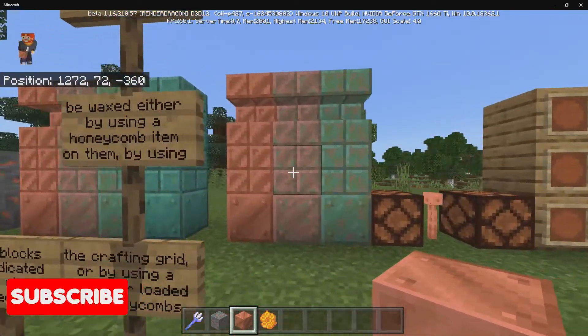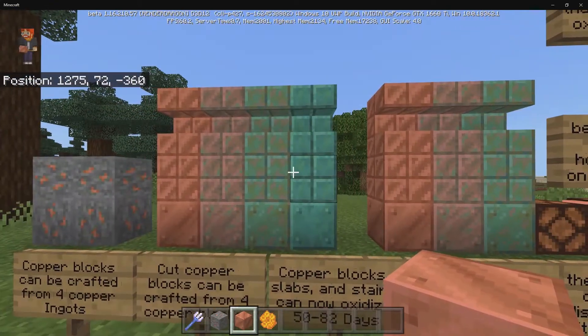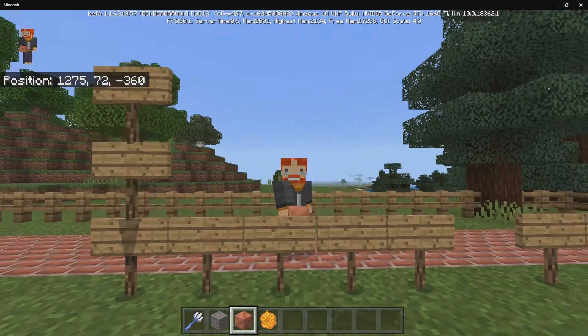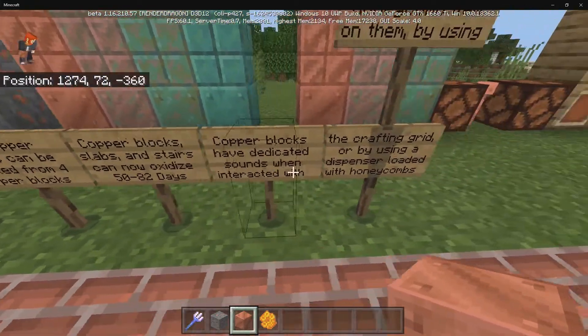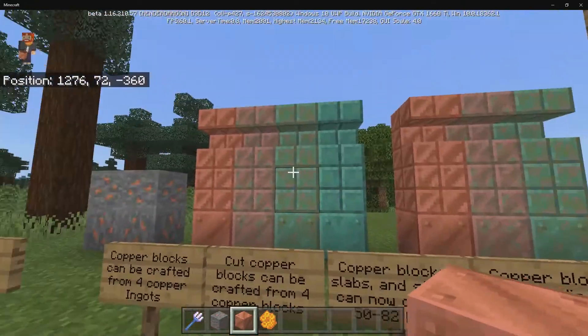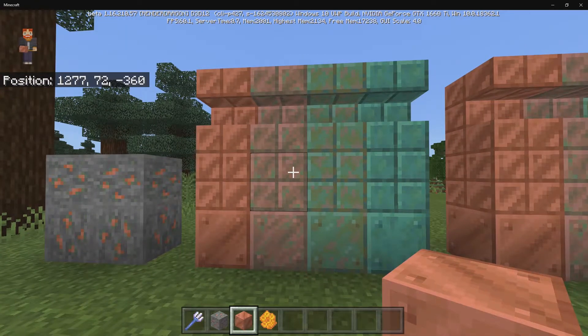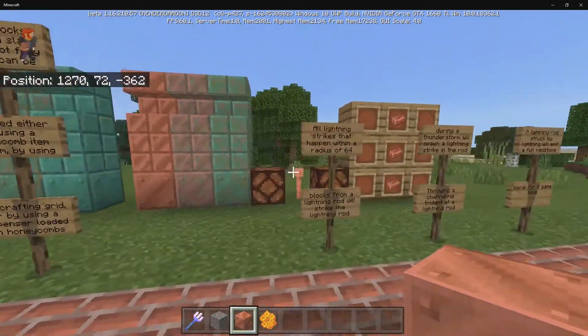The non-waxed copper can oxidize somewhere between 50 to 82 micro days, which is quite a long time to wait. So if you want to keep it at a certain oxidation stage, I recommend making it waxed — it makes all the difference.